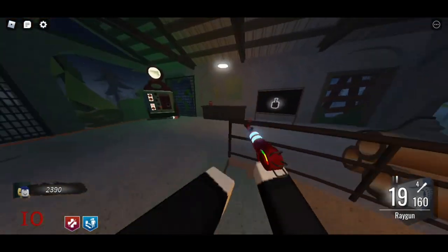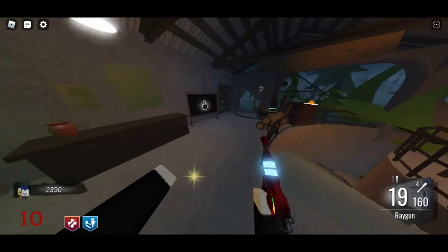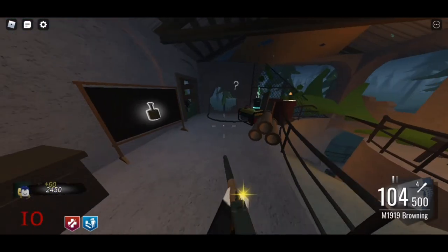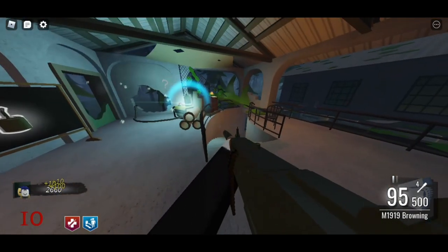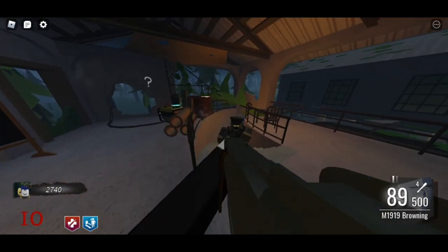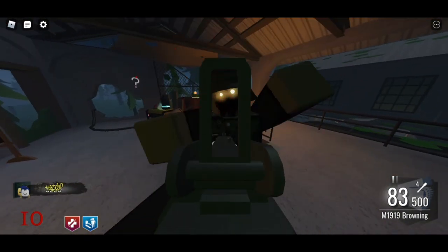After shooting this wall, it's gonna unlock your secret area with Mule Kick and the soul box. The soul box is really important because it will activate the step for the Pack-a-Punch. You're gonna have to collect 150 souls over here. Make sure you're close enough to the soul box because if you're too far away, the souls won't count.